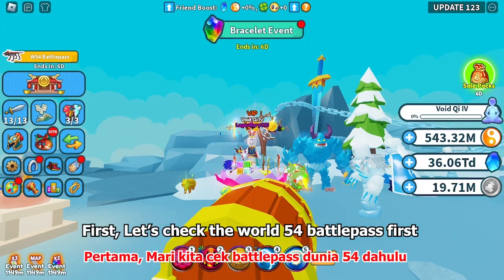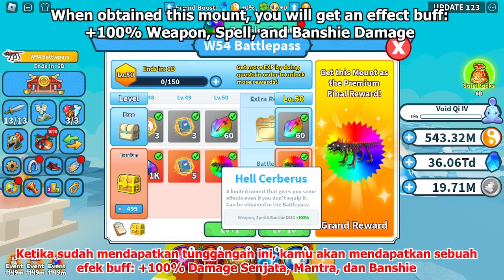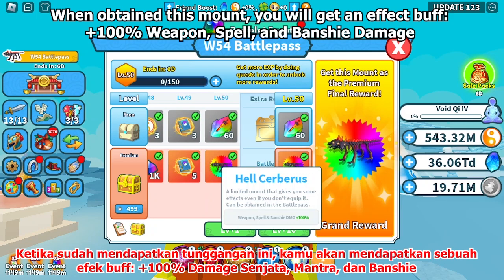First, let's check the World 54 Battle Pass. I already claimed this reward. When you obtain this mount, you will get an effect buff — plus 100% weapon, spell, and banshee damage.